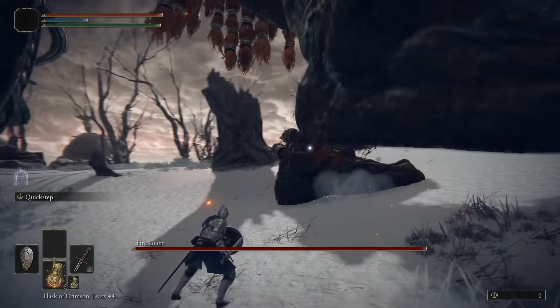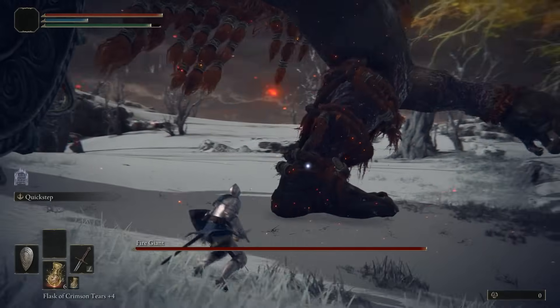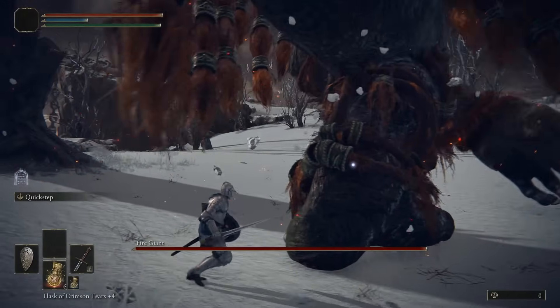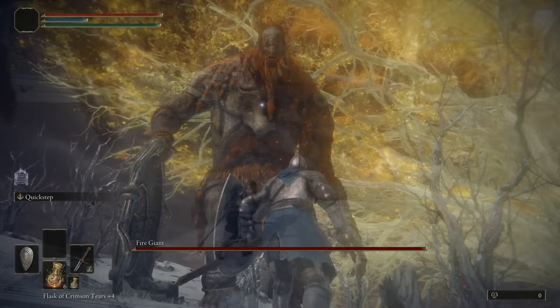When you are directly underneath him, he will try and stomp on you. These attacks are slow, so you can just move out of the way when he lifts his feet, or block them. Just don't be directly underneath his foot when he comes down, as you won't be able to block it then.